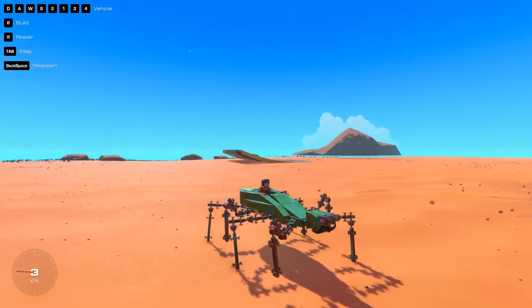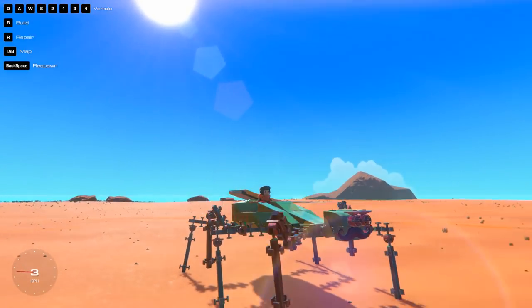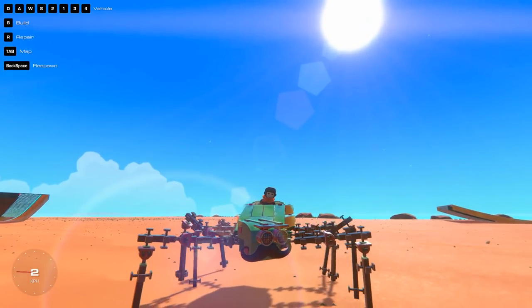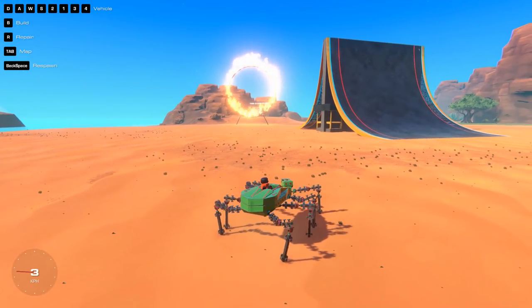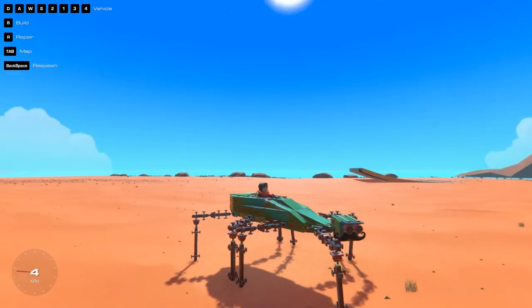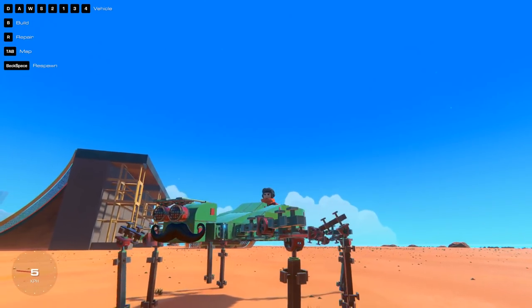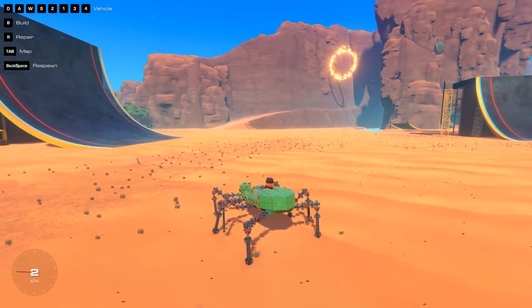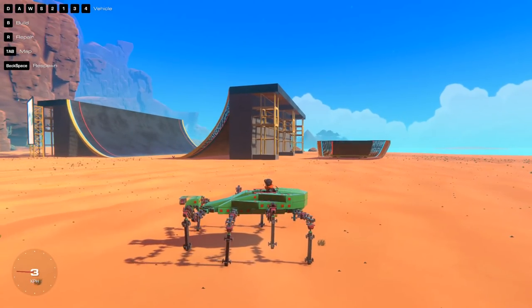And yeah, evidently driving around grasshoppers as well. I gotta say, for a walker, this is probably one of the best ones I've played with in Trailmakers so far. So this shows potential, and you can actually turn this one as well, and it does work very, very well. But today's not all about driving around beautifully mustached grasshoppers. We got some other cool things to check out, so let's get right into it.